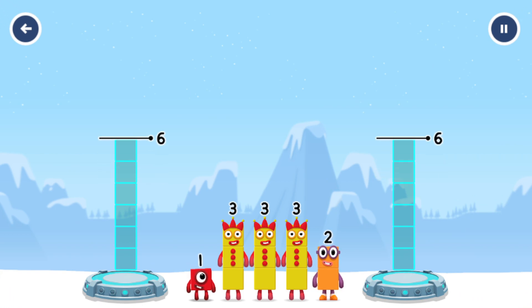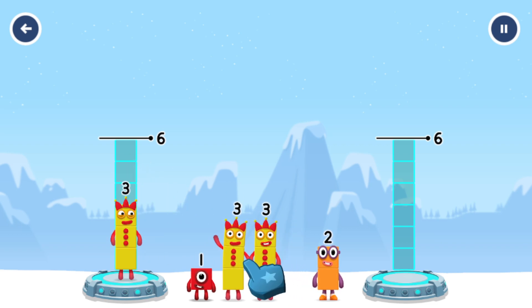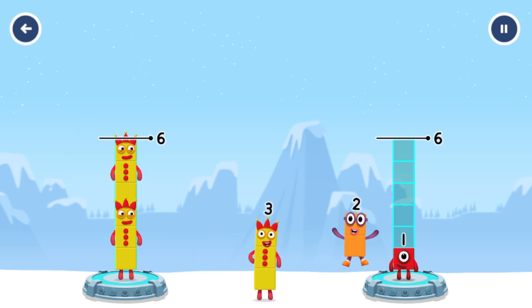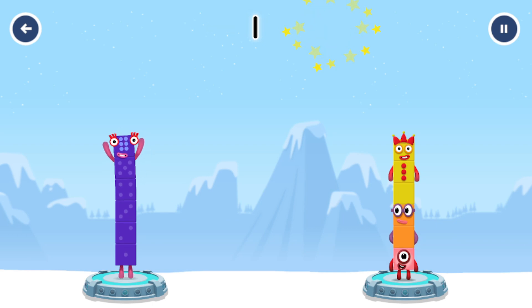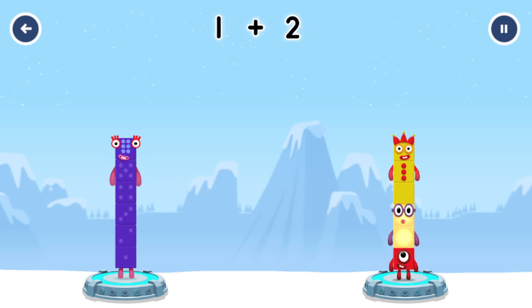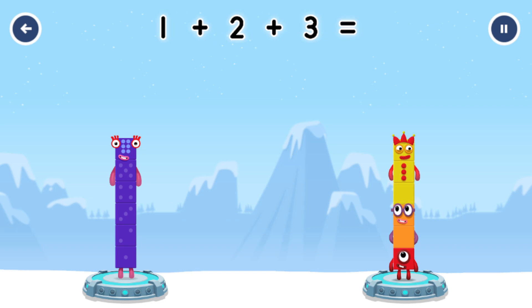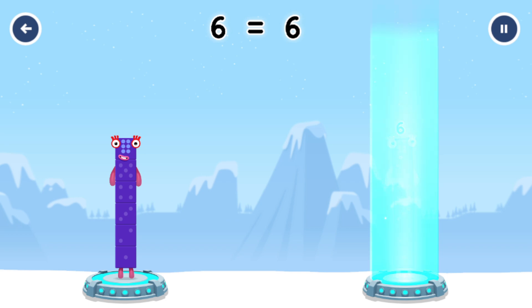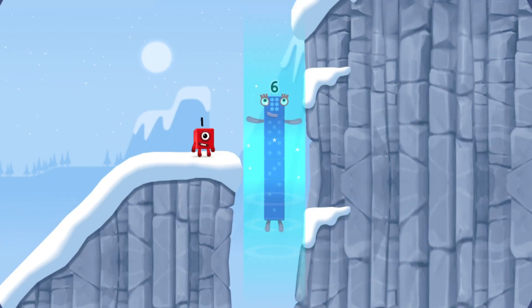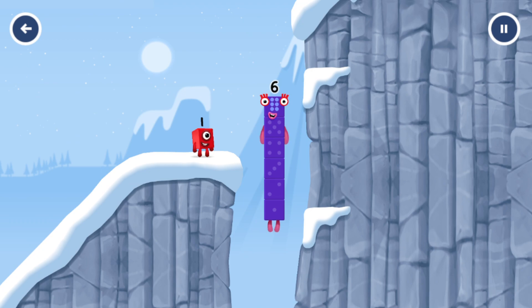Tap now. Share the number blocks evenly to make two groups of six. Drag the number blocks onto both sides until they have the same number of blocks. You cracked it! Three plus three equals six. One plus two plus three equals six. Six equals six.